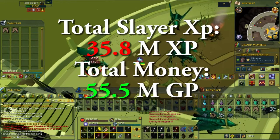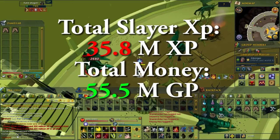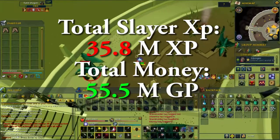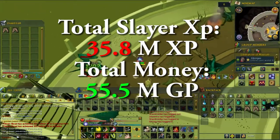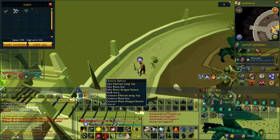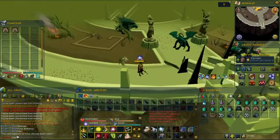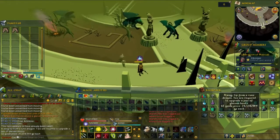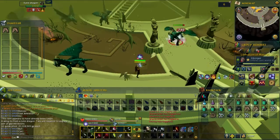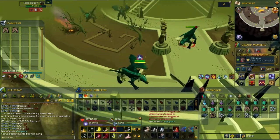So in total I now have 35.8 million XP in Slayer, and the total GP I managed to get on this episode is 55.5 million GP in one day. Just from slaying today I got 55 million GP — I just can't believe it. I wouldn't even get this much from Araxor killing all day from common drops. That's why I like doing this episode — it's really fun to do and great to watch my own progress. Hope you guys enjoyed, have a nice day, have fun scaping, and bye!